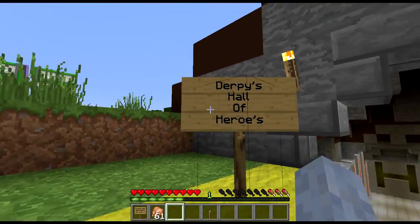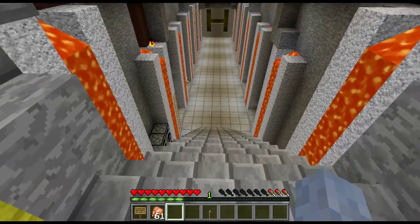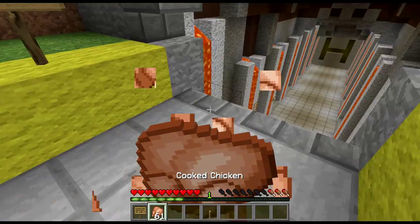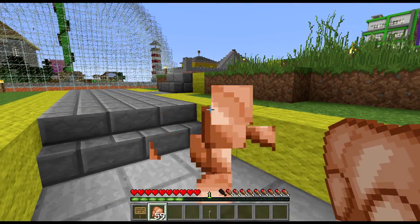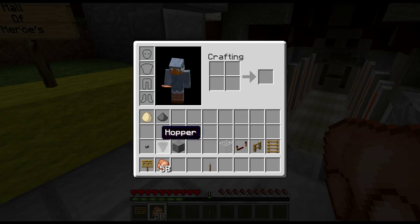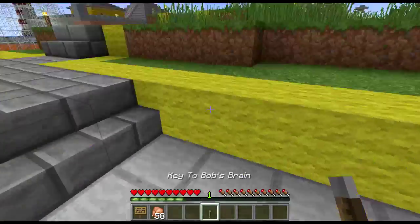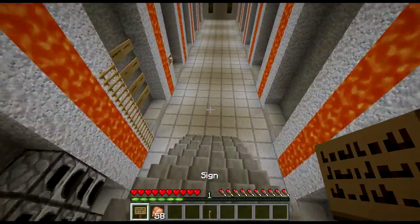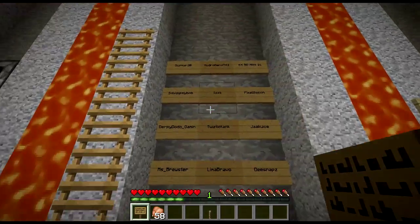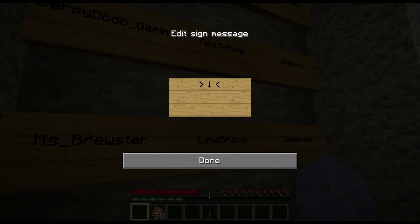Which brings me to the final part of my video for today — Derpy's Hall of Heroes. I don't think I've got too much in my inventory today. Let's stick some chicken down my face. I've got some random bits and bobs, one special thing which we're going to use tomorrow — a key to Bob's brain. That should be an interesting episode of Derpy's Little World tomorrow if anybody's interested. But anyway, we are here today to put somebody on the wall. Managed it — excellent.